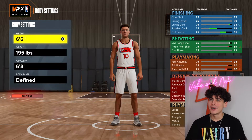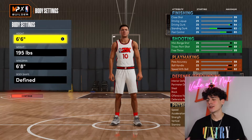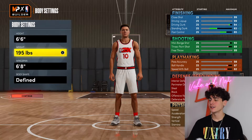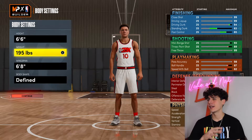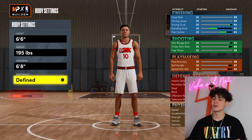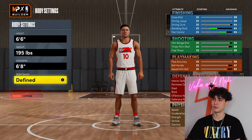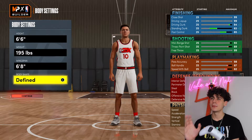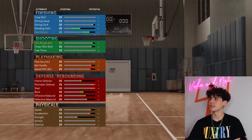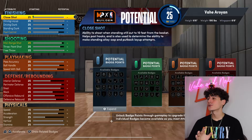Getting into the body settings — this is what you want to rock with. You want a 6'6" point guard, you want your boy big, a little stocky, big but not too big to the point where he's not fast, at 195 pounds. Wingspan at 6'6", a little longer than his height. And you want his body defined — I feel like defined, solid, or build could work, but build might slow him down. There are the body settings.